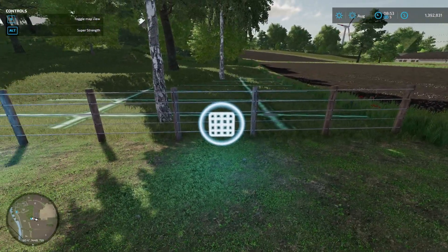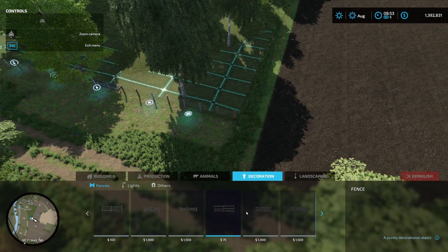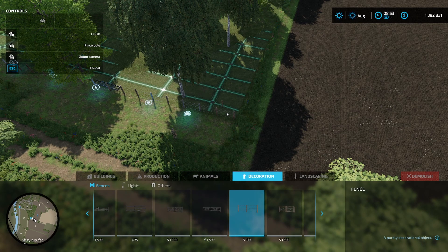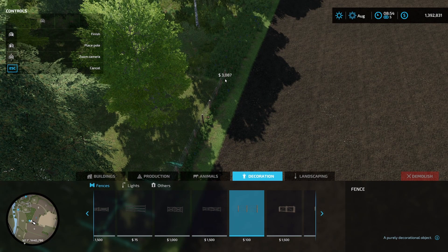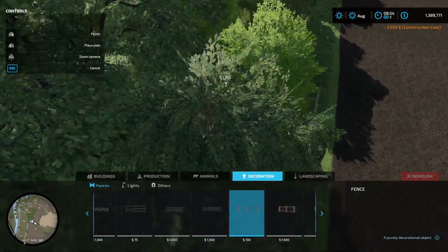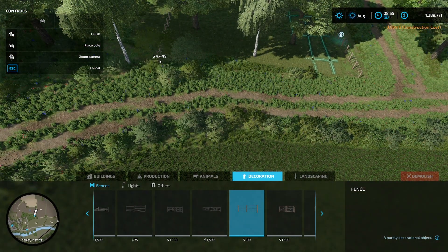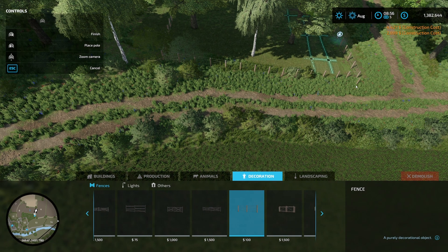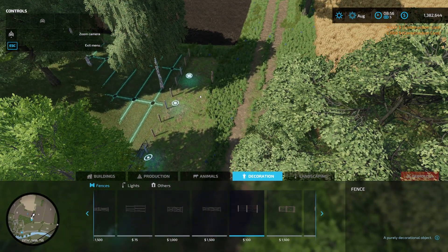Then if we wanted to finish the fencing job it's actually much easier now because we've got a really good idea of where the husbandry is sitting. We can run all the way to the back corner and come all the way across. You might take more time if you're concerned about making it perfect, but that's our fenced husbandry done.